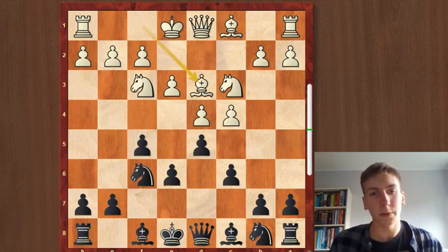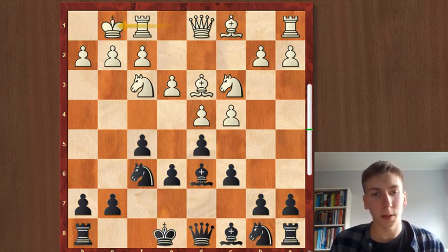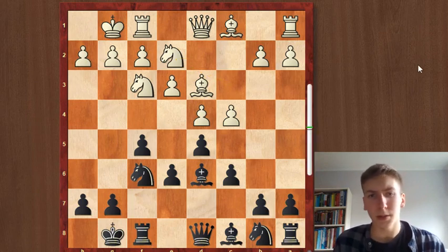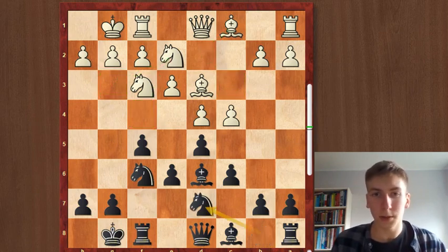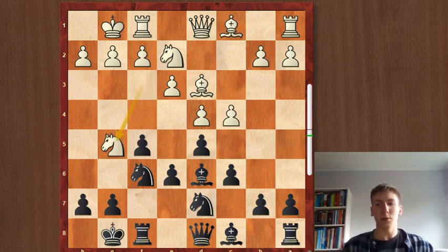Bishop d3 — a very logical developing move. Black does exactly the same, both sides castle, and then Ne2. This is a common maneuver: you simply want to put the knight on f4 or g3, possibly develop the bishop. Multiple purposes. Nbd7 of course makes sense, and then Ng5, which is a dubious move.